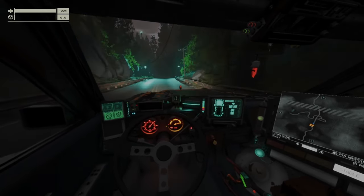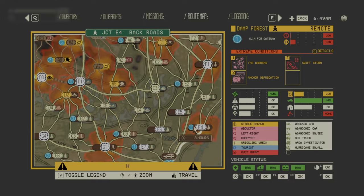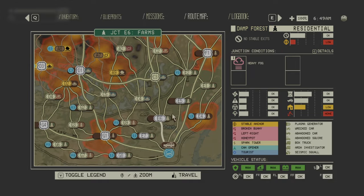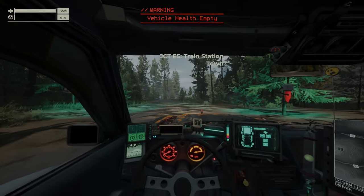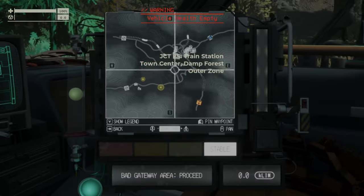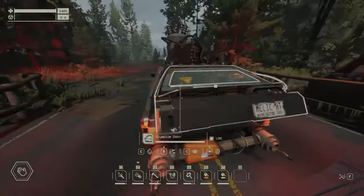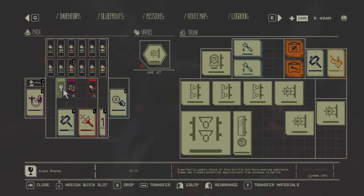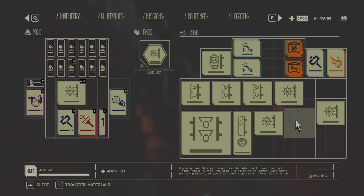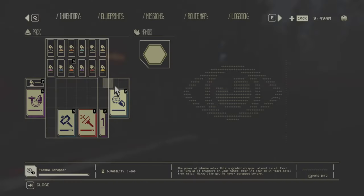I'm not happy with this upgrade at all. So now I'll go on junction E5 — train station. I'll first add these Juke Jets, two of them, one on each side. Let me throw away the stuff I accidentally brought from the garage. So one here and another one there.